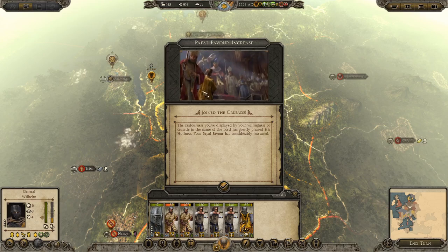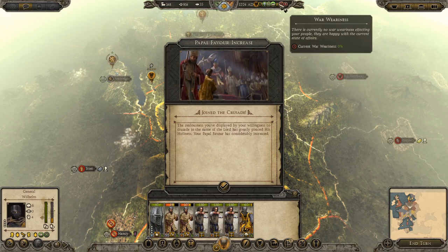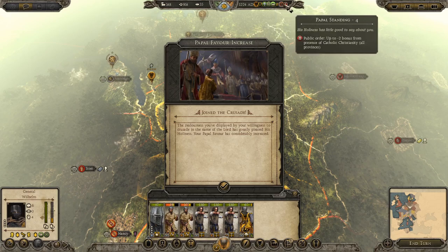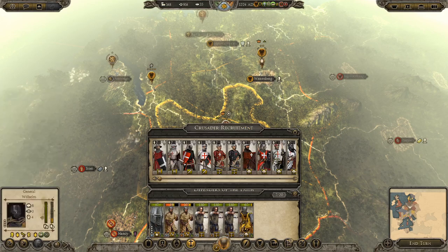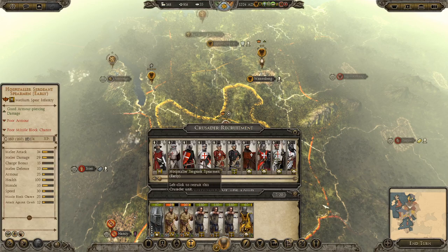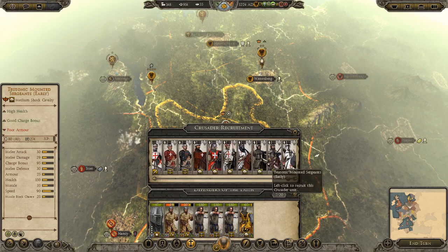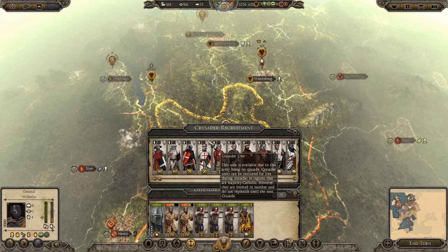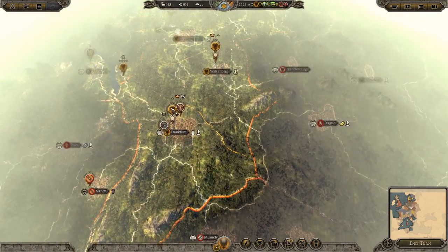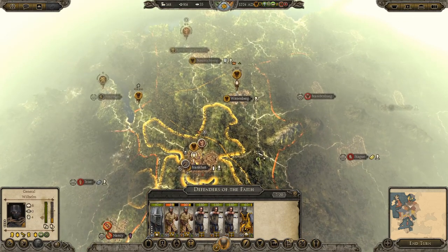There are six turns of the crusade left — I'll join. I get rid of my excommunication doing that. People should start liking me now. Papal favor has massively increased; war weariness is at 0%, papal standing at 4%. I can now recruit crusaders — though they're a bit expensive. Crusaders do not replenish until the next crusade, so they're a one-time thing. If they get badly beaten up, they die.